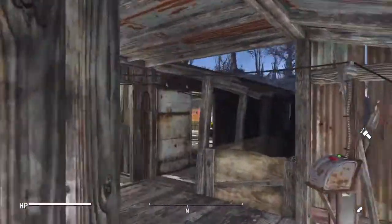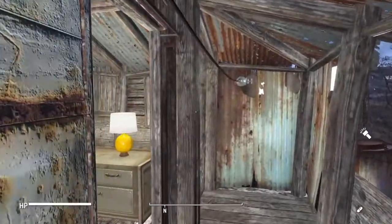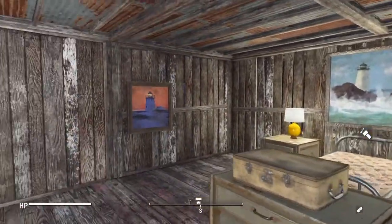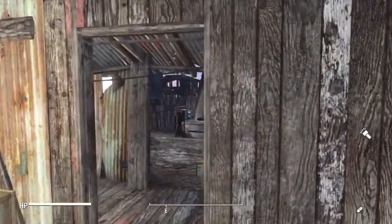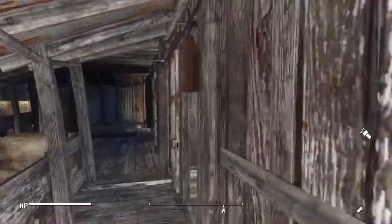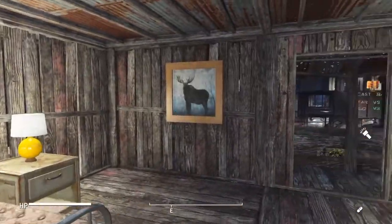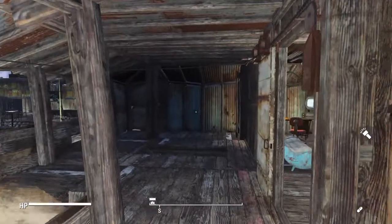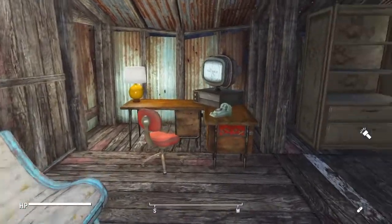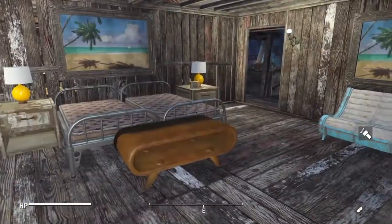We'll go up the stairs here and there'll be three rooms of varying luxury. Starting at the lowest end: just a basic room with a desk, toilet, bathtub, bed, and some dressers. Moving down the hallway to the second room — it's a little bit better, a few more amenities, a table where you can hang out with a friend and do some chems or whatever you want. Then the luxury room: a nice couch, a big desk with a computer, a private toilet, and a private bathtub — I think that's huge, that's the room I would stay in.